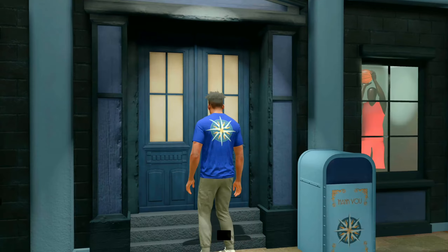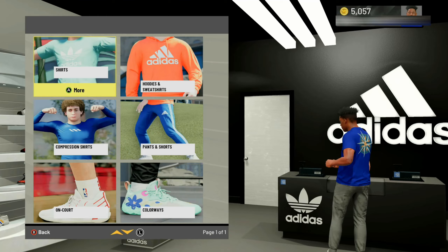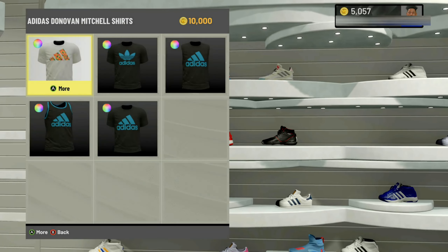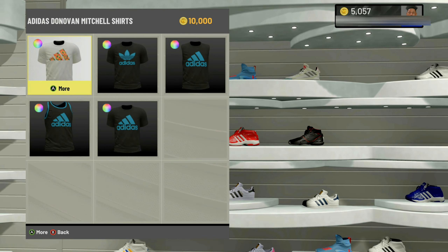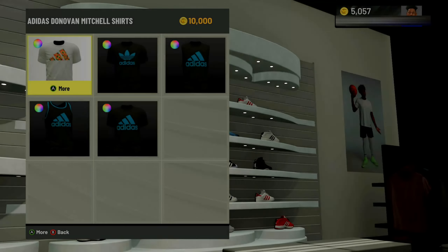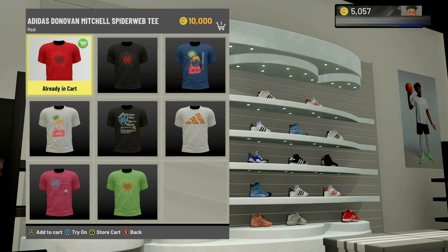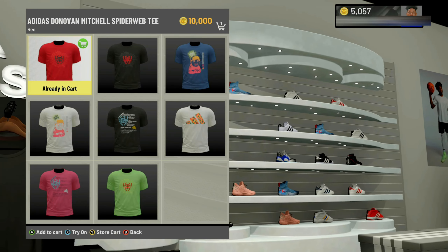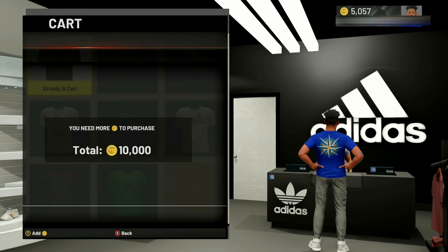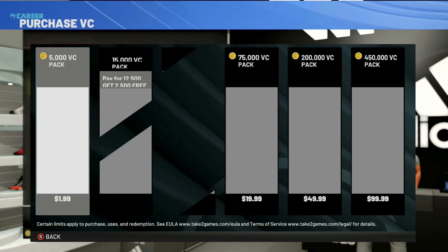Once you get back to the store, go back in. Now I have about 5,000 VC, so I'm going to pick this shirt again because you want to make sure the item you pick is worth more than your current VC amount. Put it in your cart, bring up your cart, go ahead and checkout. It's going to say you need more VC, so quickly hit the button to bring up the VC purchase screen.